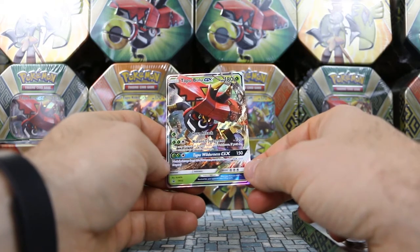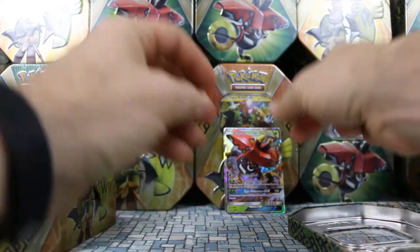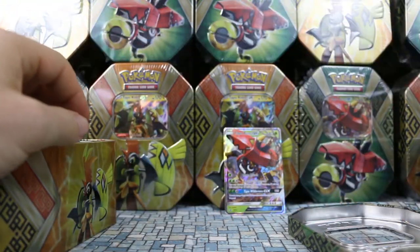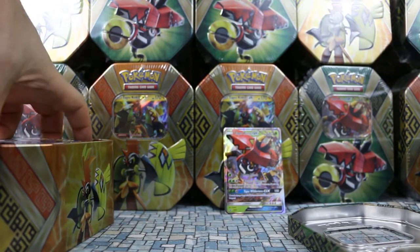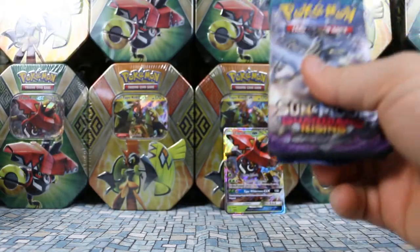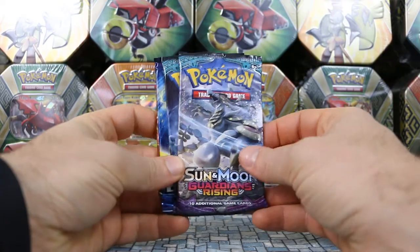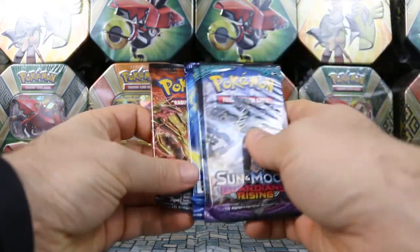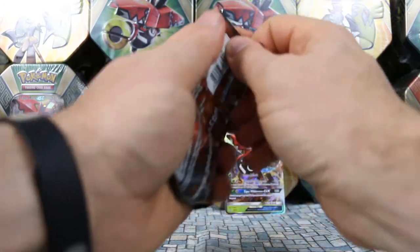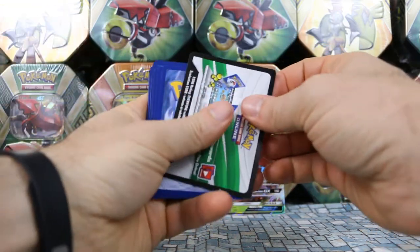It's pretty sweet. This is SM32. As always, there's a code card to unlock that GX and a full 60-card deck online. And just like the Tapu Koko, there are a couple of Guardians Rising, Evolutions, and Steam Siege packs. We didn't have any luck with the Tapu Koko, so why don't we start oldest to newest this time.